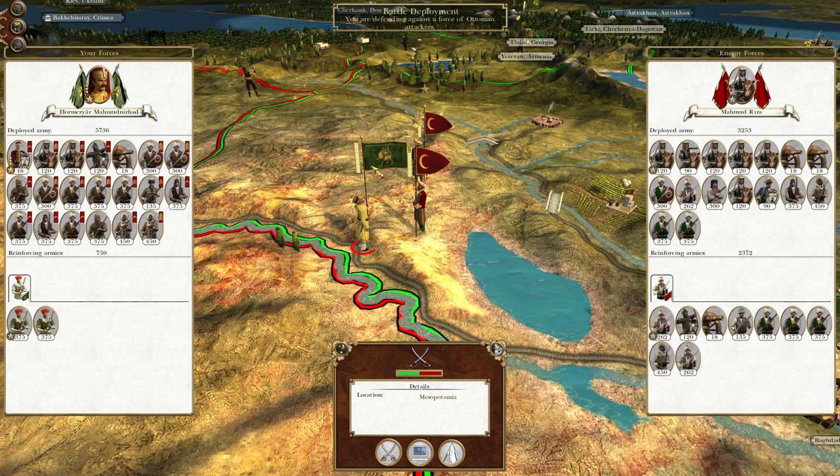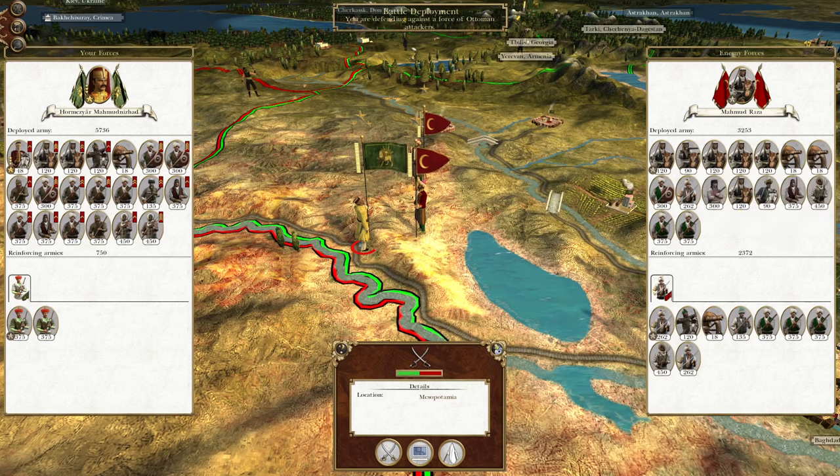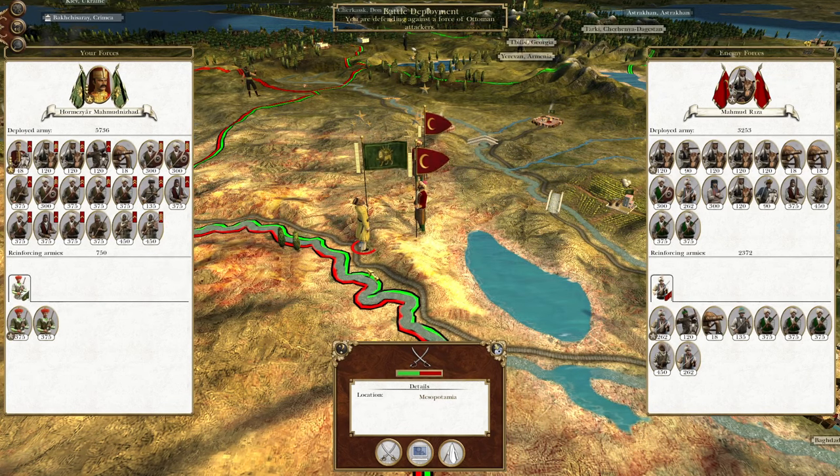What's up guys? This is the Brokeman and I am back to bring you to the next episode of my Empire Let's Play as Persia. In this episode, we're going to engage the forces under Mahmud Riza that were on their way to attack Baghdad and have now turned to attack our large force here. Should be okay. Let's get ready and set up.